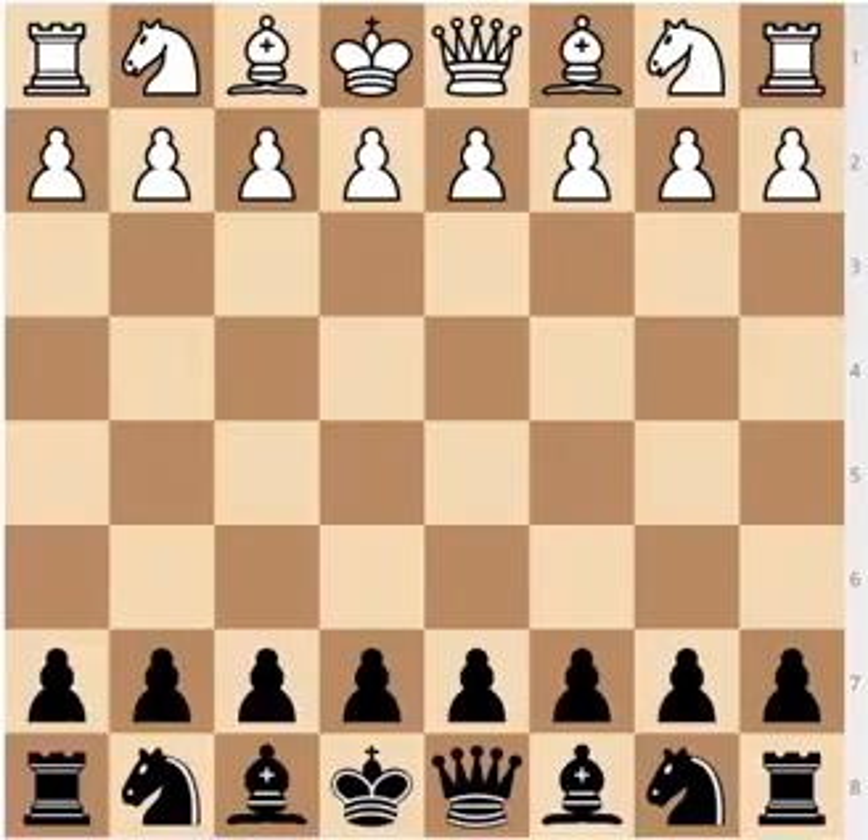The Modern Defense is venomous in a slightly different way, and White has to be prepared for it, as well as for the Pirc Defense. Black should know what he's doing, because the differences between the Pirc and the Modern are quite huge.